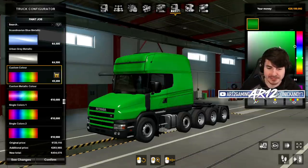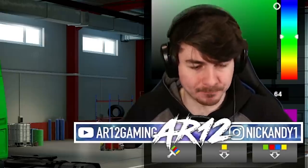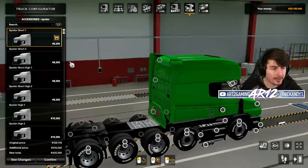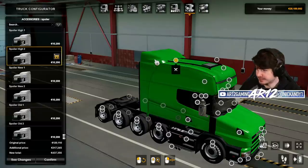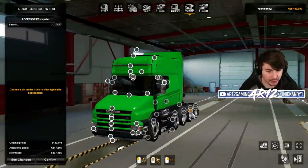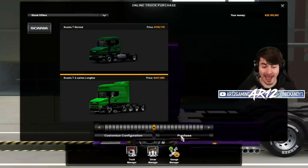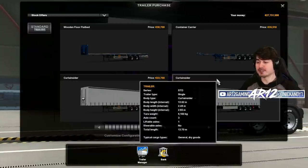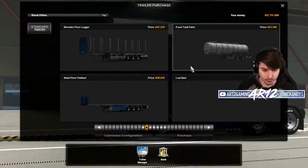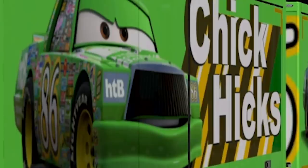I know you guys are probably saying this doesn't look very nice, and you'd be correct, but trust me, it'll become worth it. I can put a rear wing on my truck? No way! I've gotta stay grounded with my 4,000 horsepower. I think that looks pretty good, honestly. It's definitely an interesting-looking vehicle and costs a hell of a lot too. I got a green vehicle because I also wanted to purchase my own trailer today. I think you can see where this is going.